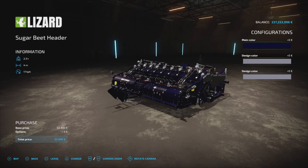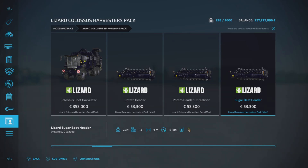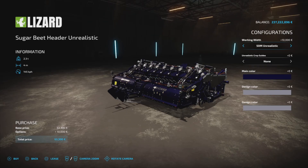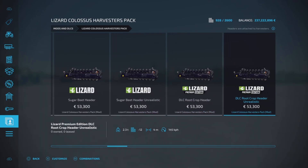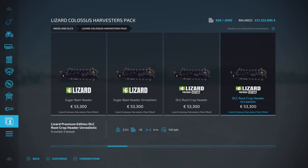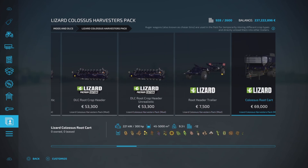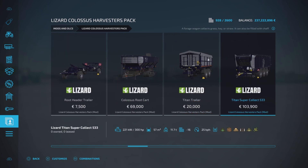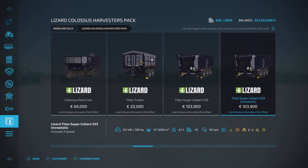As you can see, you've got all the different headers as well — the unreal versions, the real versions, working widths. You've got a potato, sugar beet — it's all your choice, guys, but the options are there. I just can't big this mod up enough, I love it. And because of that mod, I do sugar beet now, I do potatoes now, where I stopped doing them before.